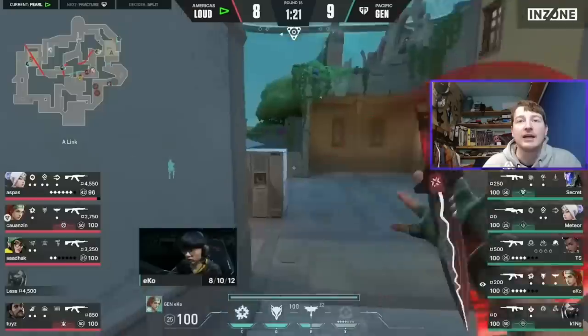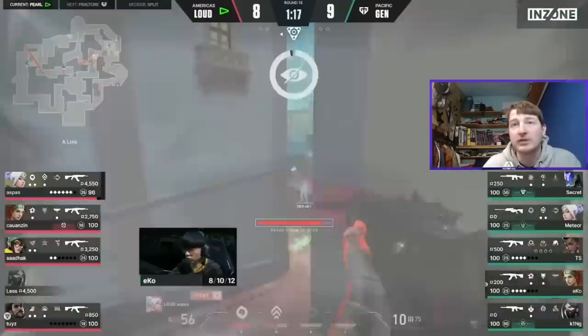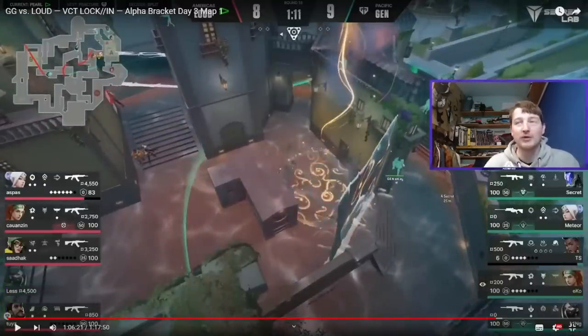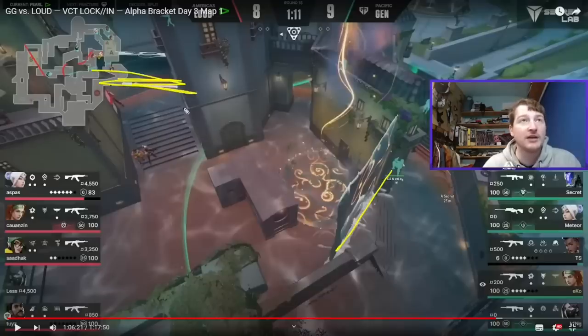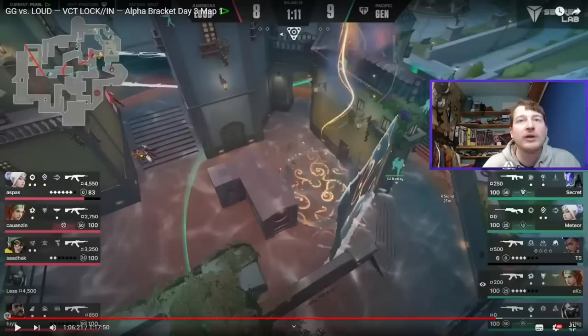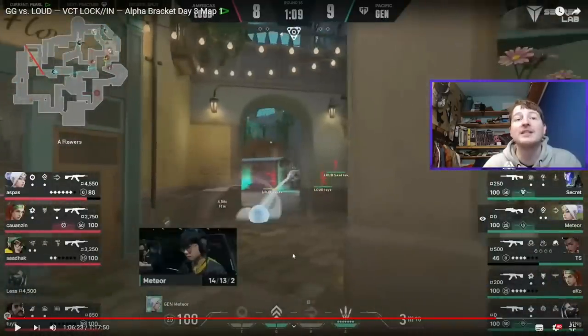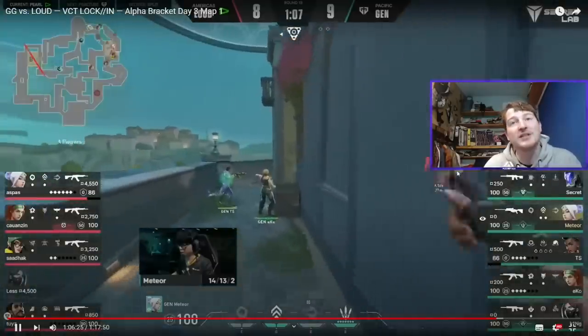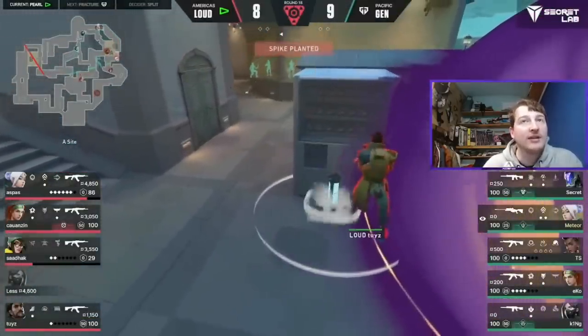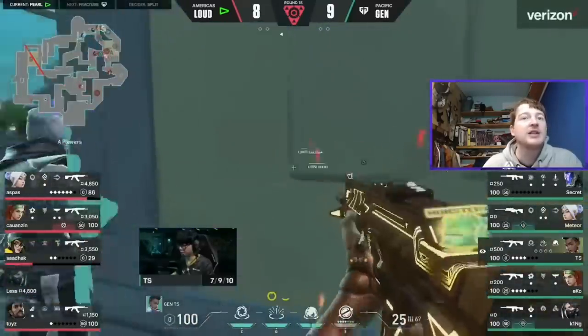The wall still does enough — they hold King in position and decide on a fast A hit instead. They spam the box, send in the dog, and Harbor ult goes in. A cascade comes across toward dugout, but the clunkiness shows: they sent the mid wall and the cascade but don't have coverage for one angle. Meteor gets a chance to kill Aspas; if he hits the shot Gen G probably win the round. Aspas has to use a Jett smoke instead, but they do get the spike down, ending up in a 5v4.